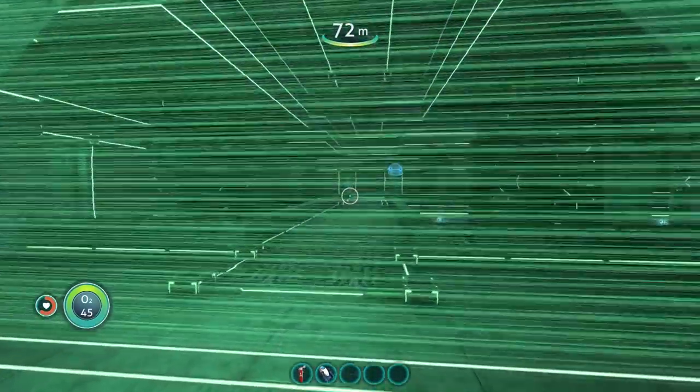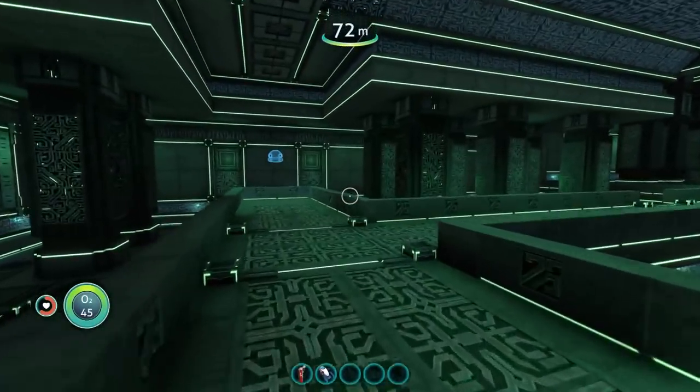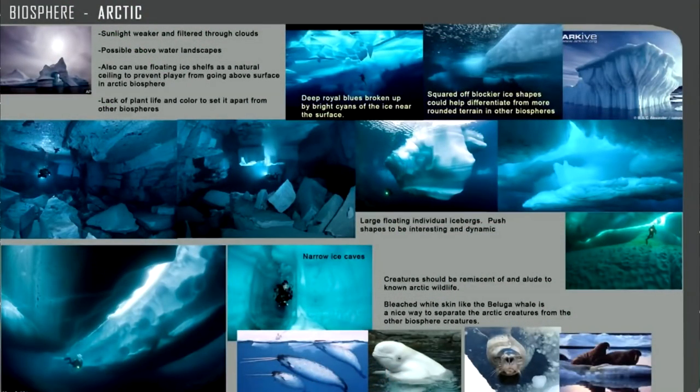I also found this old document — and by old I mean very old — so bear in mind that some things will have changed and ideas will have been scrapped and created. But this was the original plan for the Arctic biome. It says that sunlight would be weaker and filtered through clouds, that there'd be possible above-water landscapes, that there'd be a lack of plant life, there'd be large floating icebergs, narrow ice caves, and any creatures should be reminiscent of and allude to Arctic wildlife qualities on Earth.